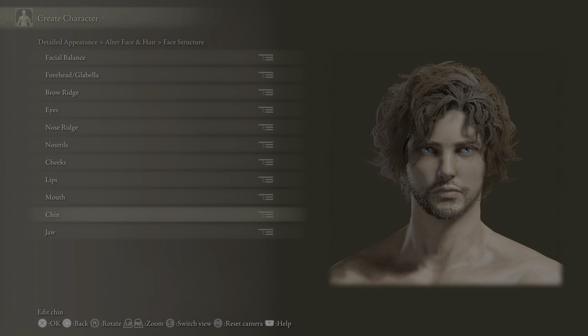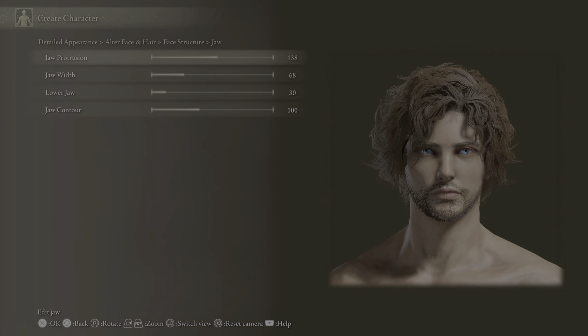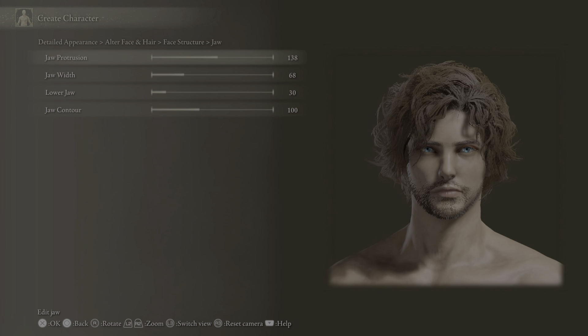Chin is 160, 160, 160, 150, 140, 160, and 170. Jawline: 138, 68, 30, and 100. Hair doesn't really matter — I just picked seven because it looks pretty much like the hair I have right now. It's just a big old mess. I did tweak the hair color a little bit slightly.